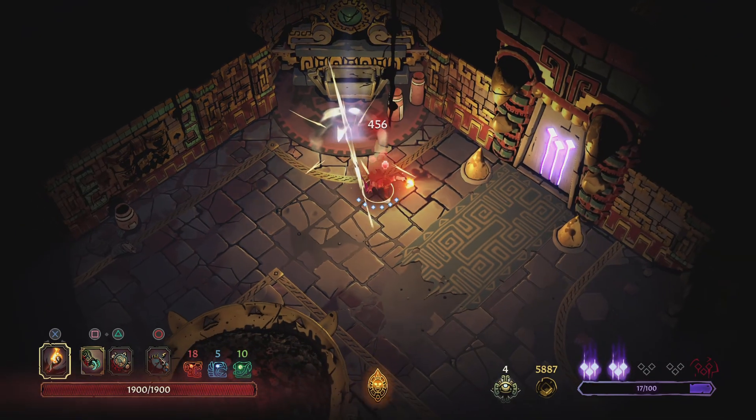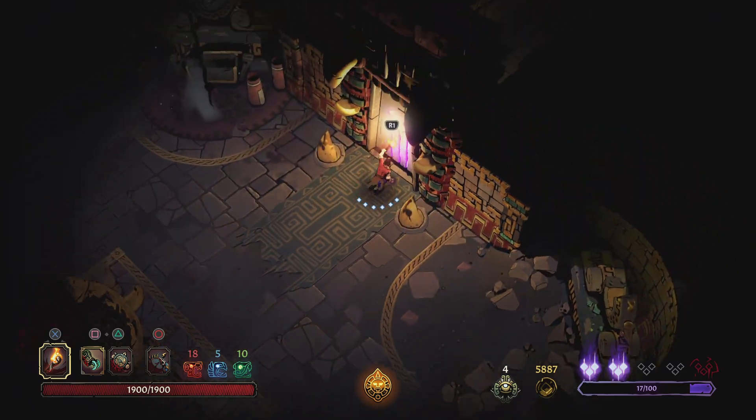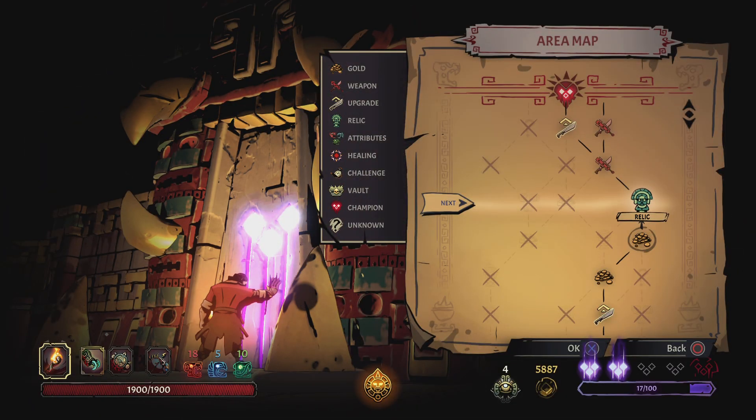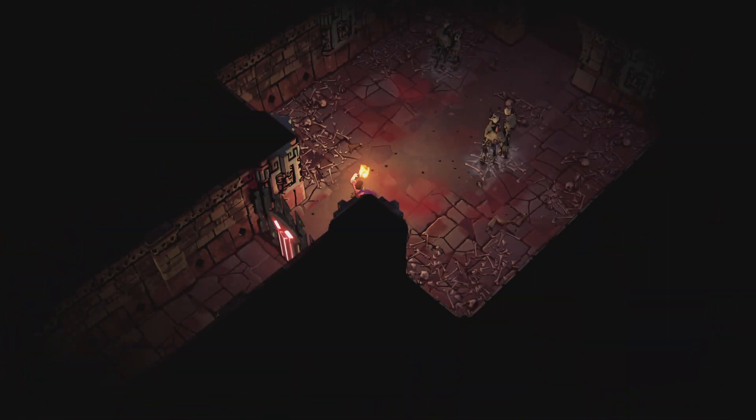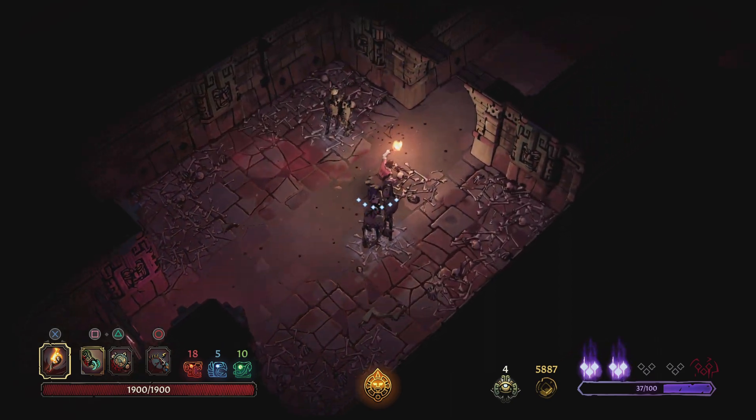We're at full health, we have pretty low curse. Relic, weapon upgrade, final boss — we can do this, we got this. At least you guys will get to see a final boss on this run — that's kind of spicy.